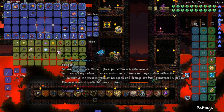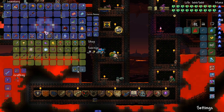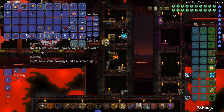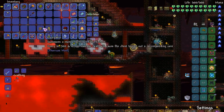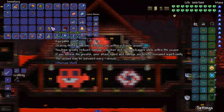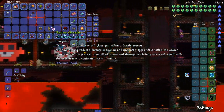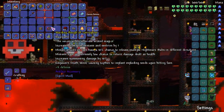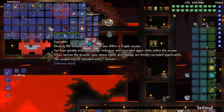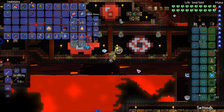Hold up - Flawless Chrysalis, I kind of want some of these. What's this? No, it's a basilisk, we're keeping that. I want to see the Flawless Chrysalis. Using the encase key will place you within a fragile cocoon - you have greatly reduced damage reduction and increased aggro. If you survive, your attack speed and damage are briefly increased significantly. The cocoon may be activated every one minute.